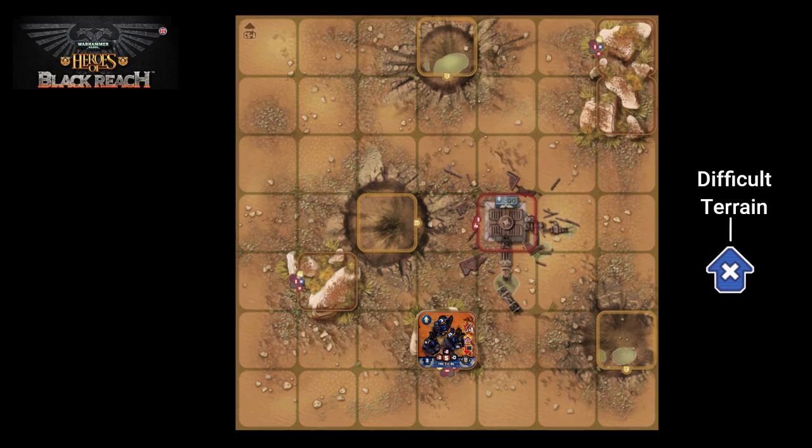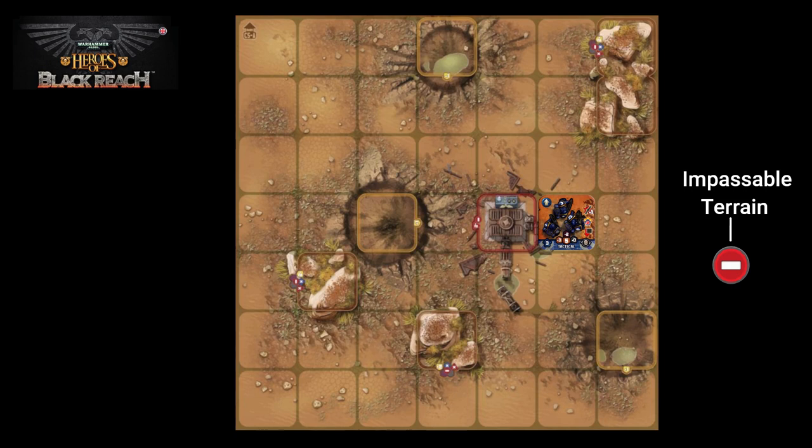The next terrain symbol is the impassable terrain symbol, meaning no unit may enter this terrain element. Any unit forced to enter impassable terrain is immediately destroyed. If the tactical squad wanted to go to the square beyond that impassable terrain, they would have to navigate a route around it.